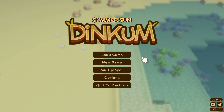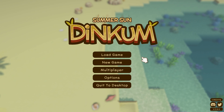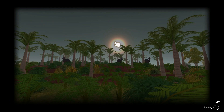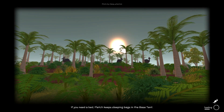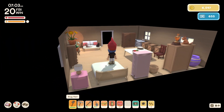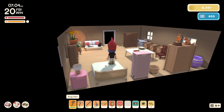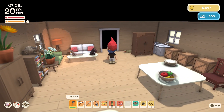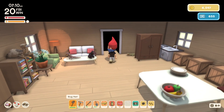Hey everyone, welcome back to Dinkum. We are on episode 76. Last episode we started checking out the new Summer Sun update. There wasn't really a lot for us to do because we're not in summer, and we're not in the second year of summer, which unlocks the new airport building — but we also need to have everyone moved in, which we don't have yet. So let's keep making progress.